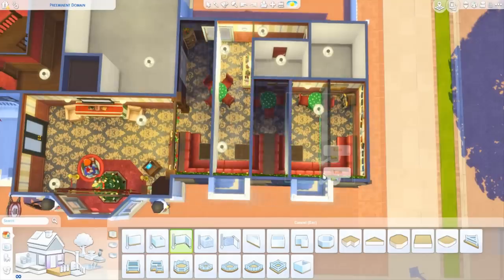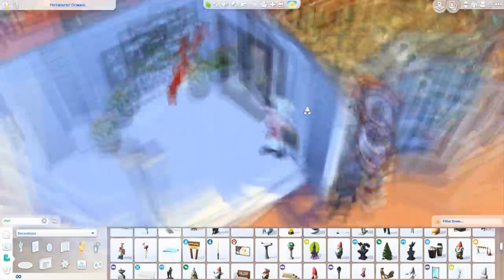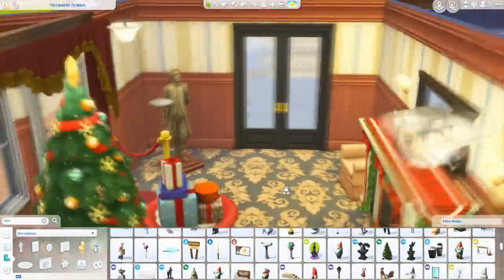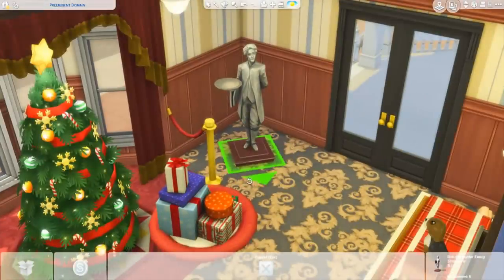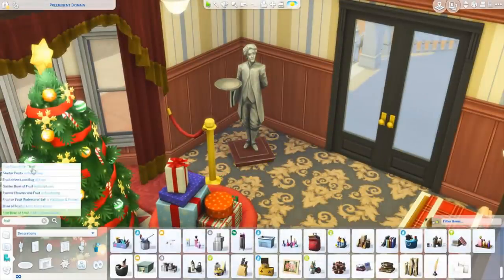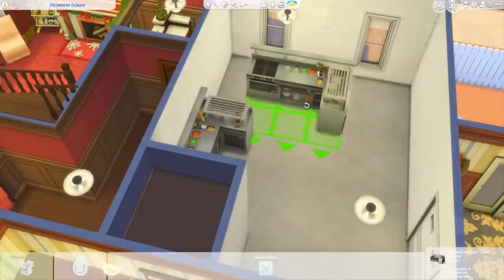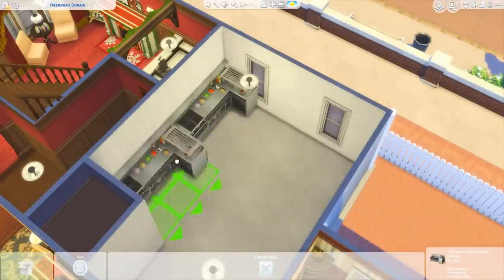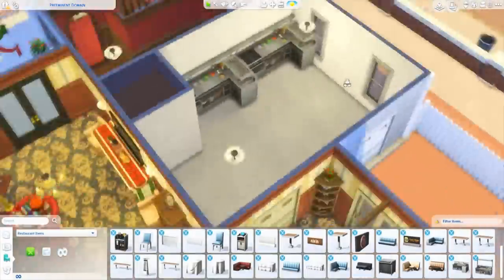Just putting in some artworks. I love this green carpet that came with Vampires. And then I found this really interesting-looking butler statue — it has a really interesting description, but I think that one actually came with the base game. There are a lot of really interesting items I don't think I've used before, so I'm really happy that I was able to use them in this build.